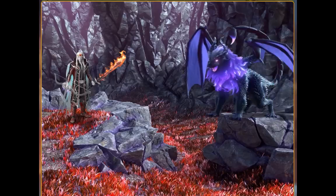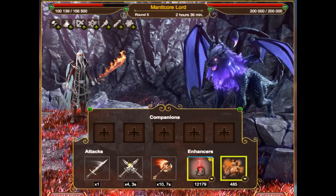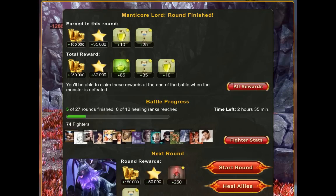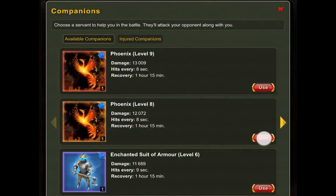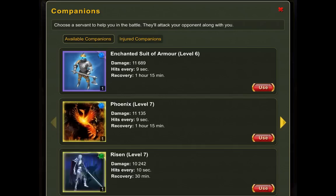Companions are the servants which you have in your inventory. You can choose one of the available servants and assign it to a specific slot. You can have up to 5 companions helping you in each attack.